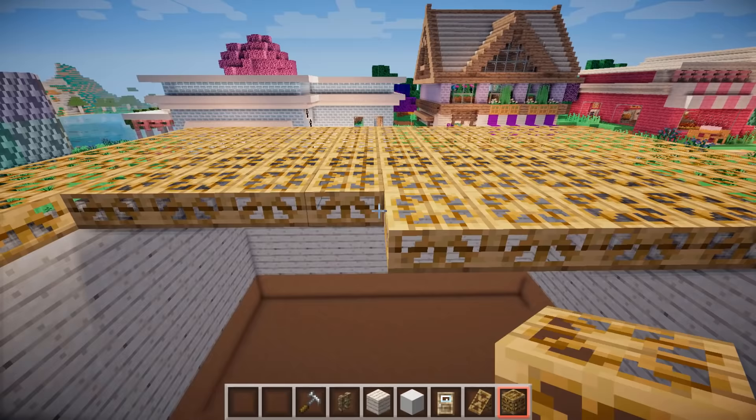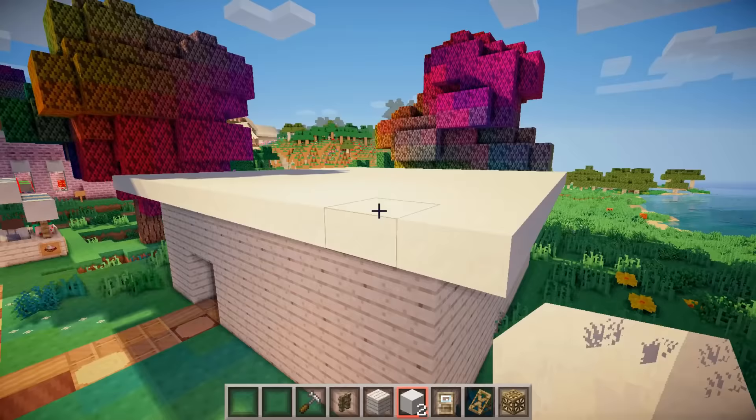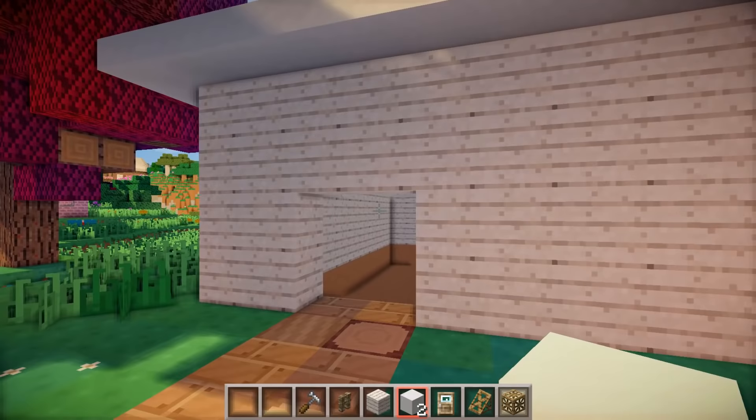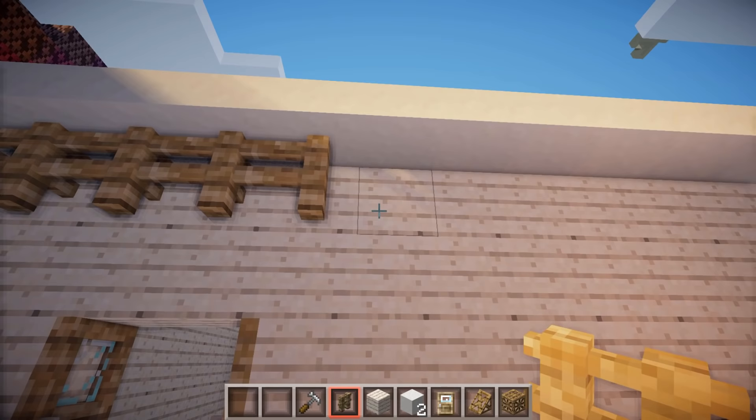Now I'm just covering the entire roof with slabs, but since I don't have any white slabs that I like, I'm going to be using the carpenter block mod again to make it look the way that I want it to look. Now that that's done, I want to add some doors — so let's put one here and one here. And I also want to decorate with fences again. Normally I just add fences to the front of my buildings, but for this one I kind of want to do the entire thing.